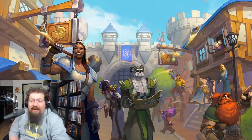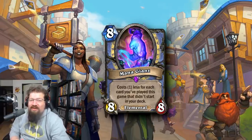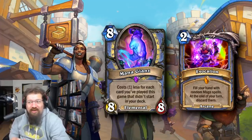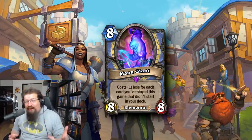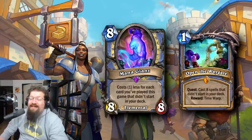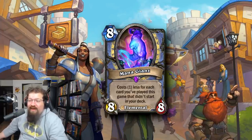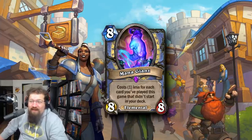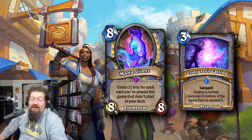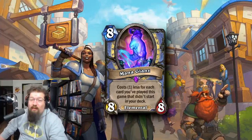At number 3 we have a Mage epic elemental minion — an 8 mana 8/8 that costs 1 less for each spell you've cast this game that didn't start in your deck. With cards like Sorcerer's Apprentice, Magic Trick, or Evocation, this card would come down relatively cheap. In Wild paired with Open the Waygate, Mana Giants would hit zero mana, you'd take an extra turn and your opponent is dead. Zero mana giants have consistently been busted, and Conjurer's Calling to get two 8 drops is just ridiculous. It saw tons of play in both Standard and Wild.